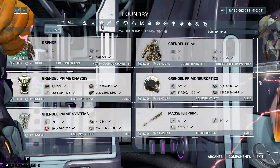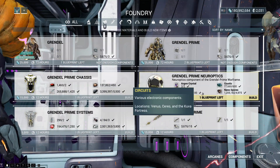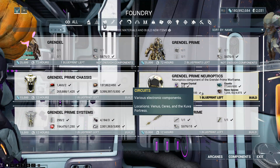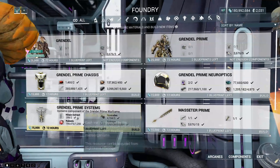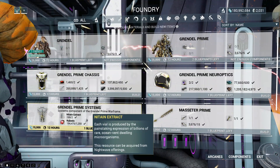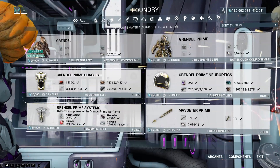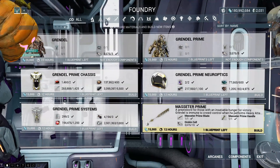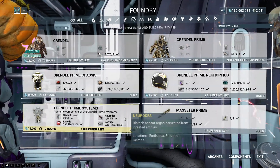Got in just in time, actually, because they're about to expire. You're going to need at least two Argon Crystals to build his Neuroptics. There are obviously other resource costs, including two Niotan Extract for his systems, and two Tellurium for the chassis. And yeah, there are three Neurodes - weirdly, not where you would think there would be.